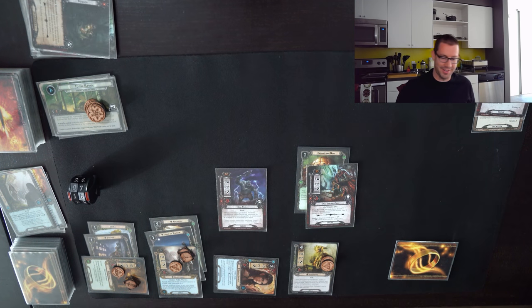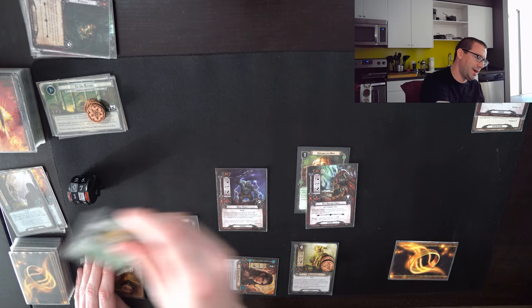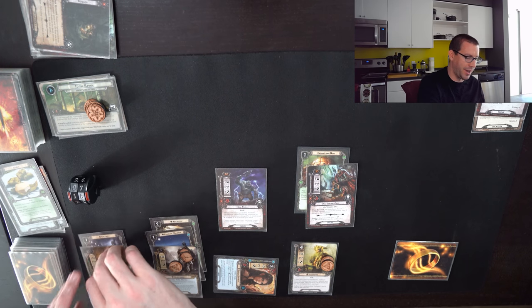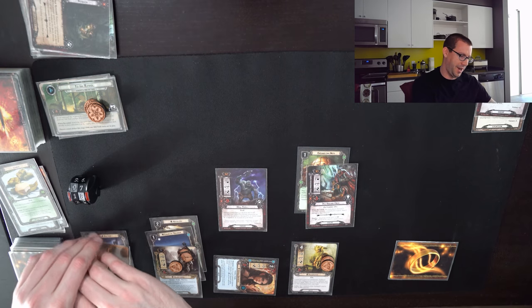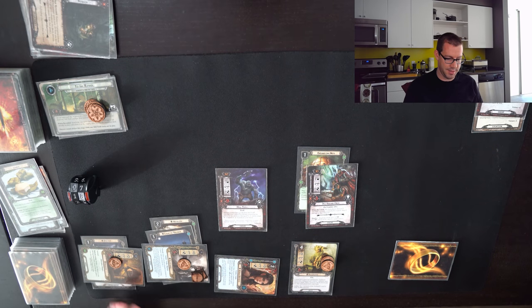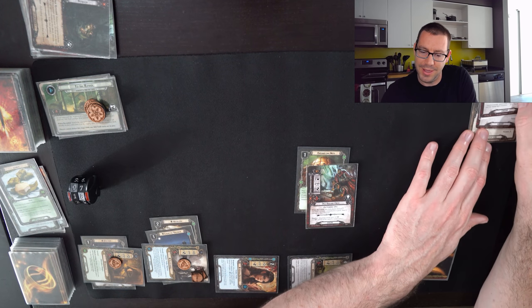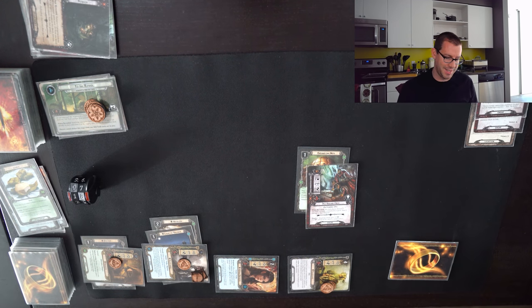That's the shadow card I really was hoping not to see on the Hill Troll — close call there. The Orcs' shadow is Despair, zero attack versus zero defense, so nothing happens. I can use Lembas to ready Aragorn and remove those two damage. Then I do three plus six plus seven — twelve attack total. The Hill Troll is added to the growing victory display.